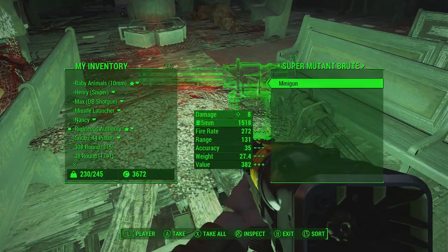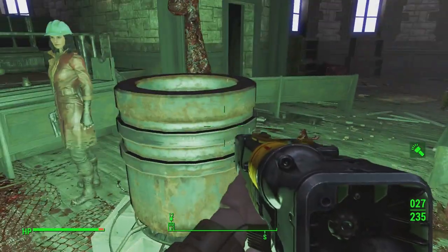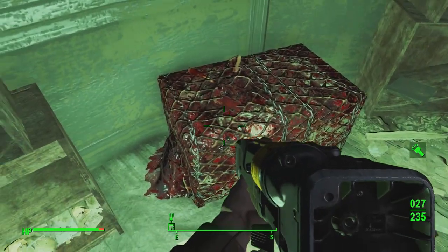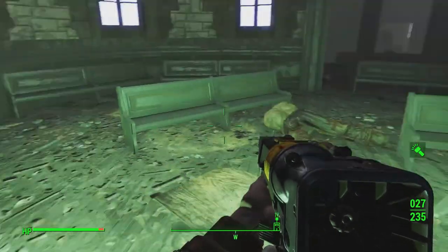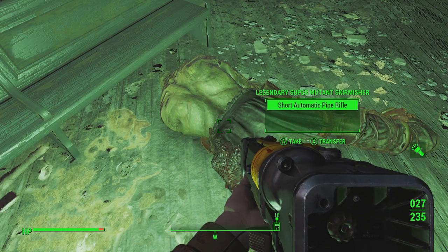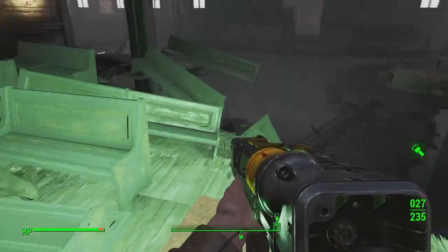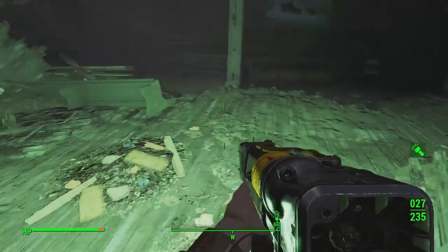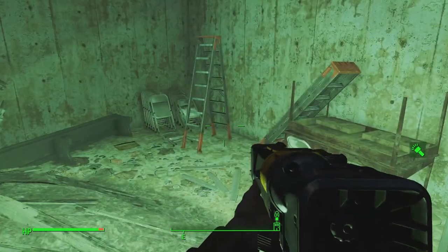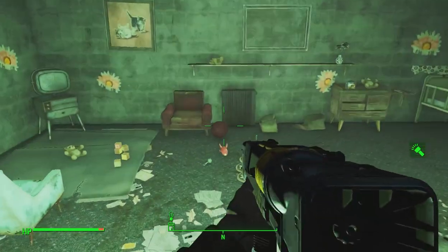Here's another combat shotgun - I don't know if that's better than the one I have, so I'm just gonna take it and probably give it to Piper shortly. Is there anything in here? There's a lot of skulls - that's like one of their favorite things. And you know what, it's good to have hobbies. Minigun - which is just a normal minigun. I have at least one; they pretty much give you one right at the beginning of the game. Making some sort of stew - it's human stew, it's my favorite kind. Hunter's Metal Right Arm - reduces damage from animals by 15%, very good, we want that. And that's one of the advantages of playing on hard: we're going to run into more cool legendary equipment.